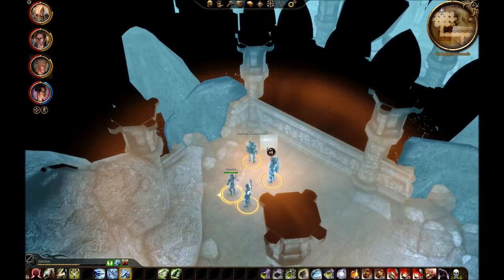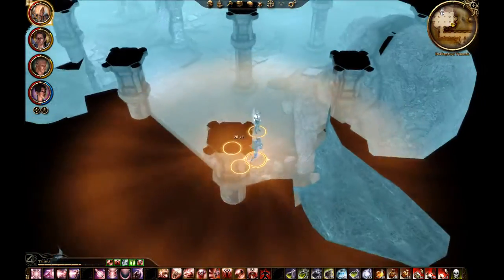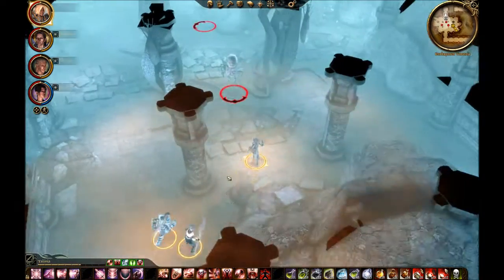There's a chest. Zevran, try your luck. It works. Good, because that means probably a sovereign or two.